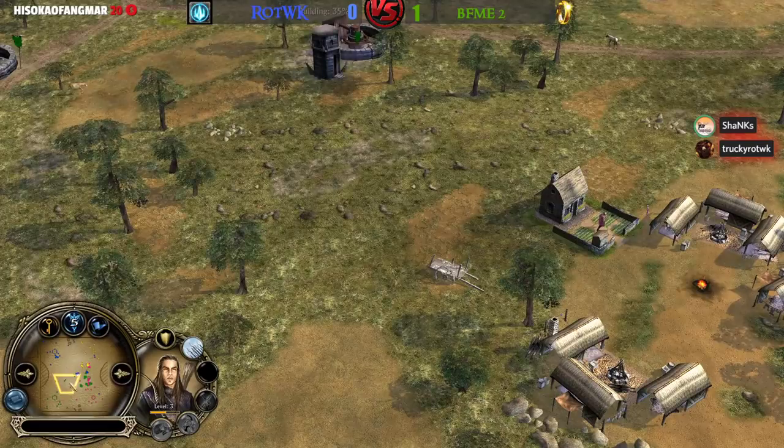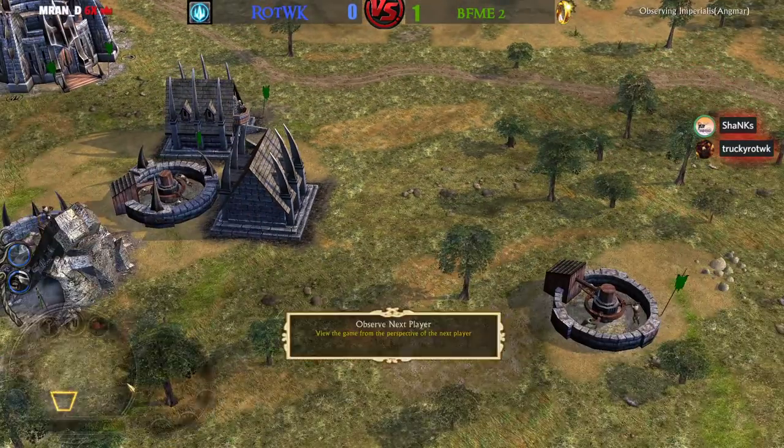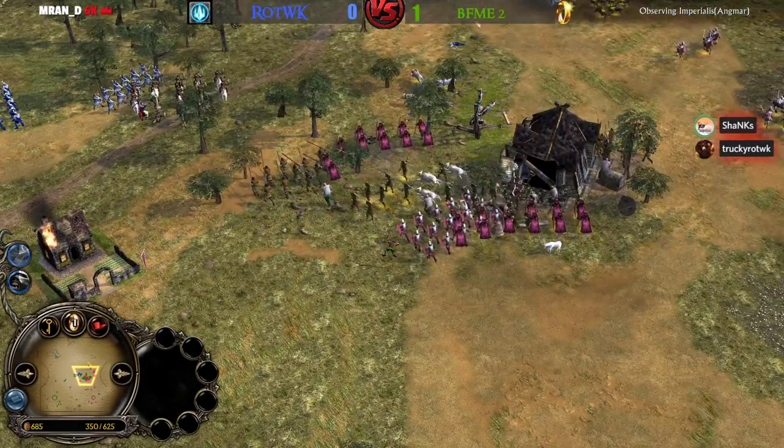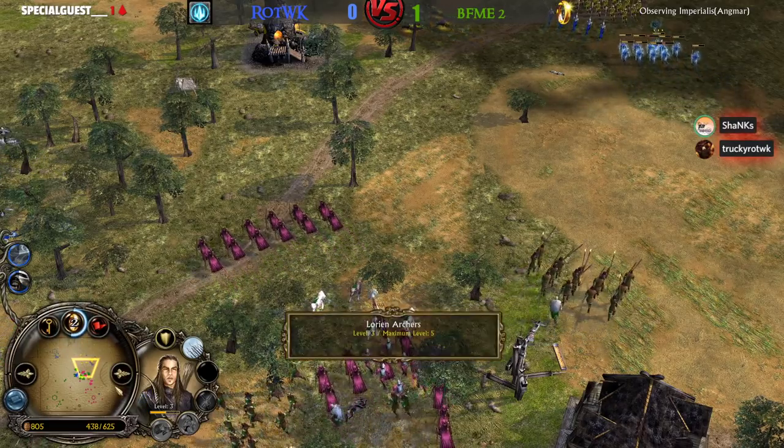During all this time, Imperialist is untouched. He has 625 command points available, a decent amount of resource income, and 2 power points collected after having Warchant and Fel Wind. On the other side, Irby has Warchant and Crebain, 4 power points collected, 500 command points available.